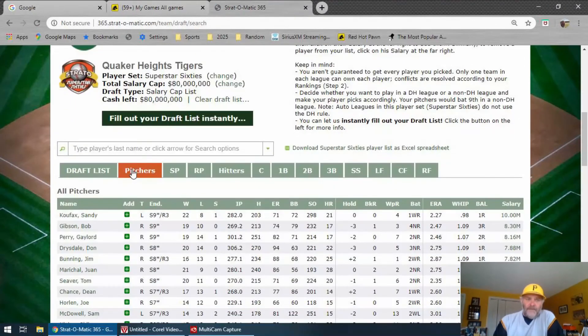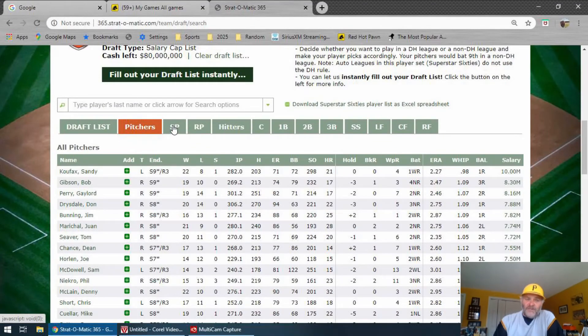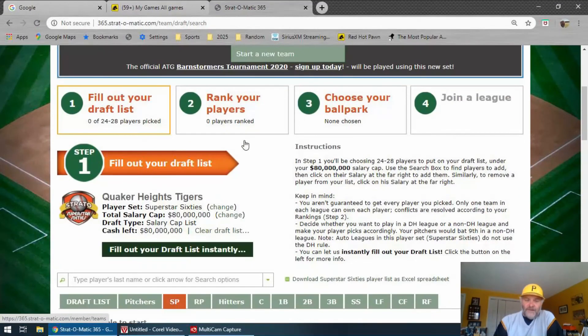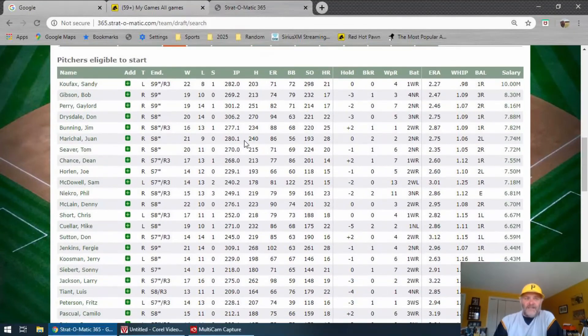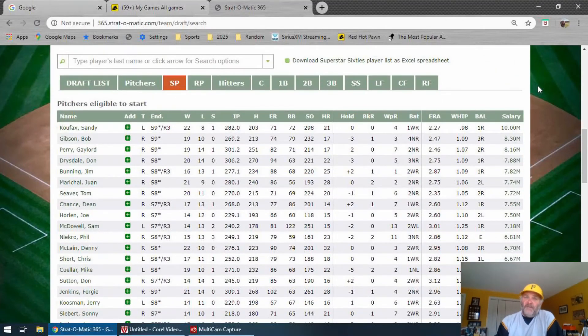With no DH, I'm going to go straight to pitchers. This will give me all the starters and relievers — I'm going straight to starters. You can see here that in the 60s, Koufax is $10 million dollars. You need 10 pitchers minimum. So if you're going to stick to $30 million for pitchers and you want Koufax, Gibson, Perry, and Drysdale as your rotation, you're going to be well over budget and not even have a bullpen yet.